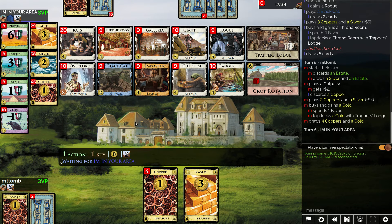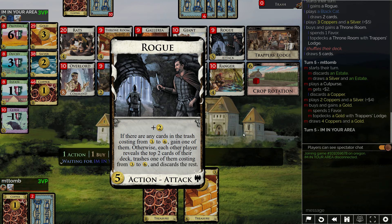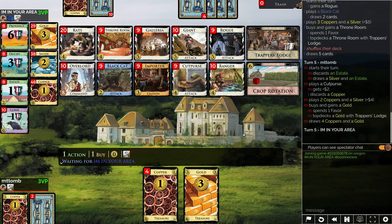Provincing already — like that cut purse. Oh, a trapper's lodge, cut purse. We have two golds — I have one gold, yeah, because I bought crop rotation. If I buy another gold now... I guess I should be a bit worried about rogue — what is it, three to six? Probably want ranger eventually, let's see how it goes.